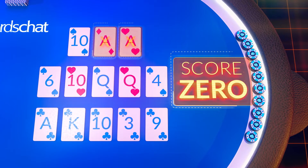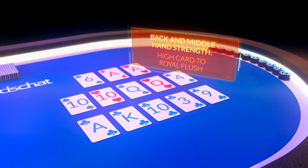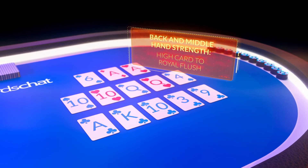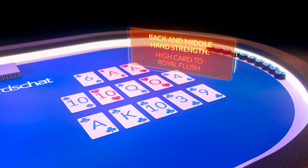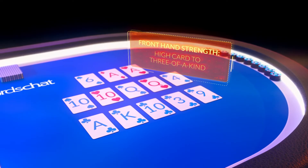If that's not the case, you'll score zero for the round. The strength of each hand is measured using the standard hierarchy of poker hands, from a high card all the way up to a royal flush, although for the front hand it's only possible to make three of a kind at best.